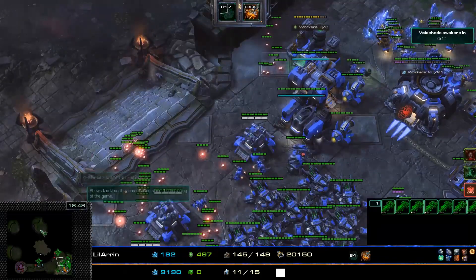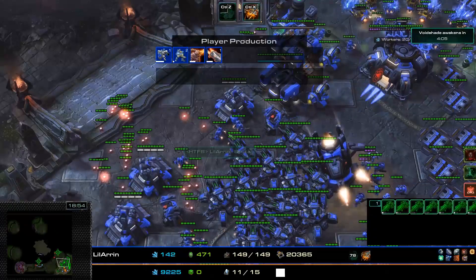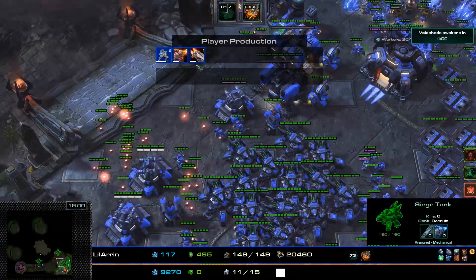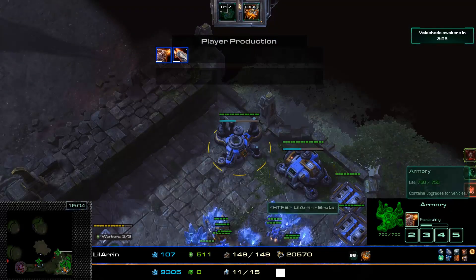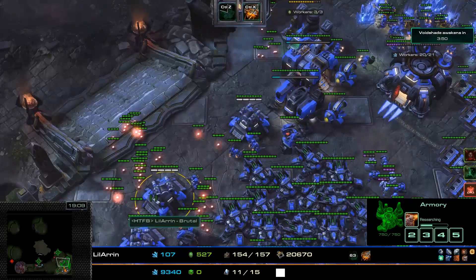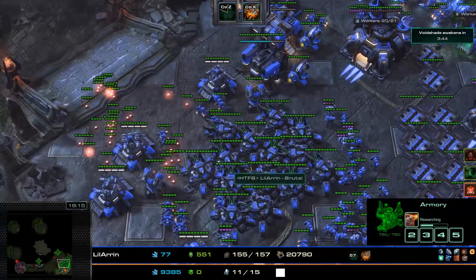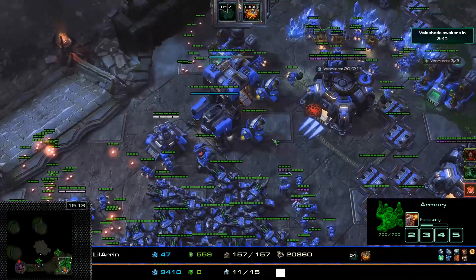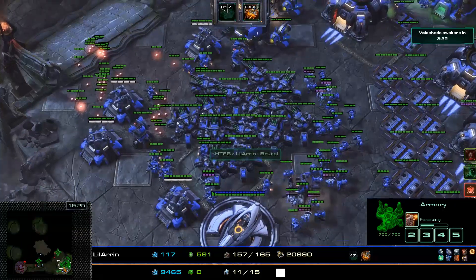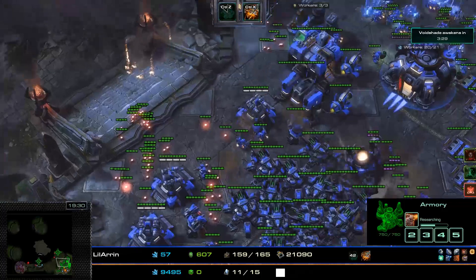There's a Siege Tank that spawned from the upper Void Sliver. They're going for their level 3 attack upgrades. That attack upgrade is not going to be ready for the 4th Void Sliver, but definitely will be for the 5th, providing another damage boost. There are also a bunch of Marines at the back, likely there to deal with any random area created as a result of Transmutation.